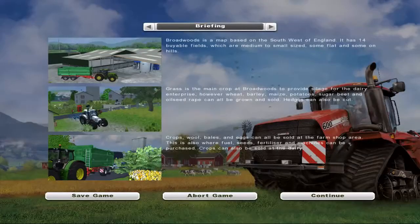We'll look at our card page here. Broadwood is based on the southwest of England, 14 viable fields. Grass is the main crop — not a big money maker. We also have wheat, barley, maize, potatoes, sugar beet, and oilseed.